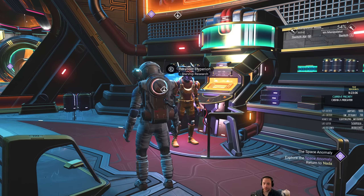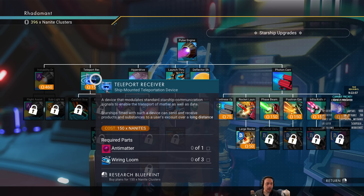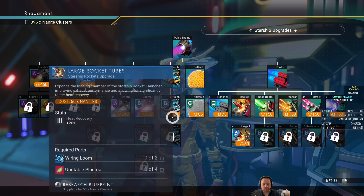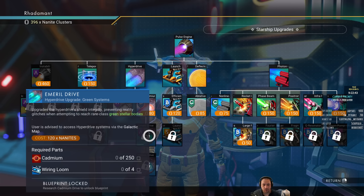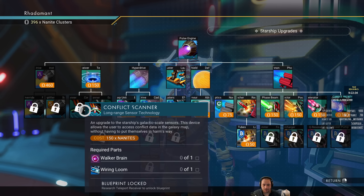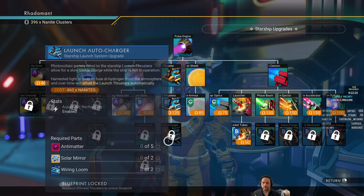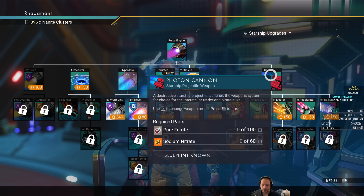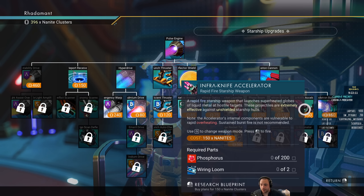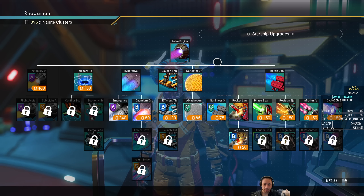For ships, the teleport receiver allows you to transfer items between your inventory and your ship's inventory. There are more efficient pulse drives for solar system travel, more efficient hyperdrives and hyperdrives that let you visit different star types — blue, green, red stars. Scanners tell you the economy and conflict level of a solar system before you enter. Cargo scan deflector allows more effective smuggling. There are improved launch systems, improved shields, and different weapons: photon cannon, rocket launchers, phase beams, positron ejectors, infra-knife accelerators, and cyclotron ballista.